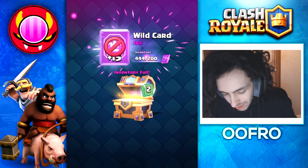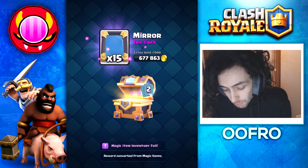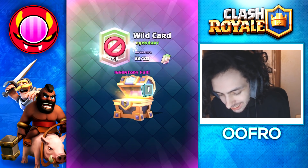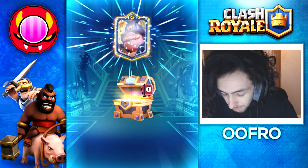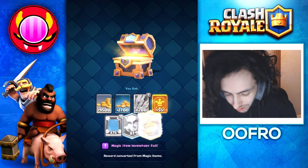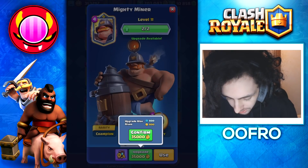From the second chest we get some arrows, rare wild cards, epic wild cards into mirrors, a legendary wild card, and another champion. Which champion is it going to be? Hopefully the Mighty Miner — and boom, it is! We can now get him to level 12. Exciting times.